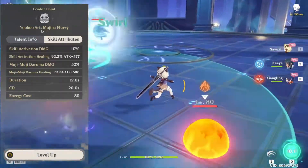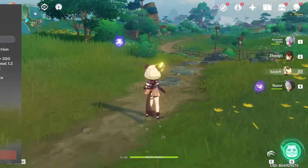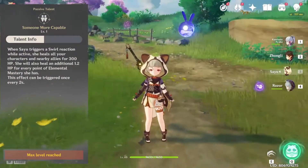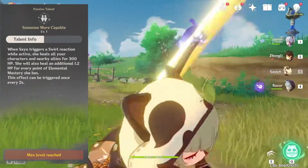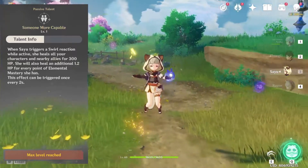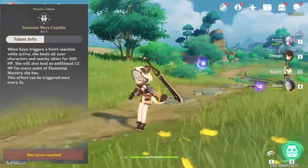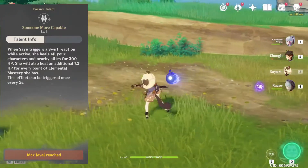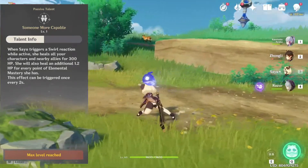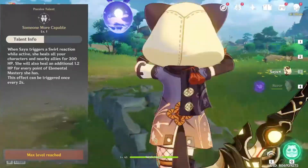Sayu's elemental burst scales off of attack, so if you want to heal with Sayu, build attack. Sayu's first passive talent allows her elemental skill to heal, but not very well. What it actually does is Sayu will do extra healing when she triggers a Swirl reaction. This method will do a baseline of 300 healing, and will be boosted by 1.2 for every point of elemental mastery you have. From this method alone, you'll be doing about 450 to 600 healing, using 250 elemental mastery as a baseline.